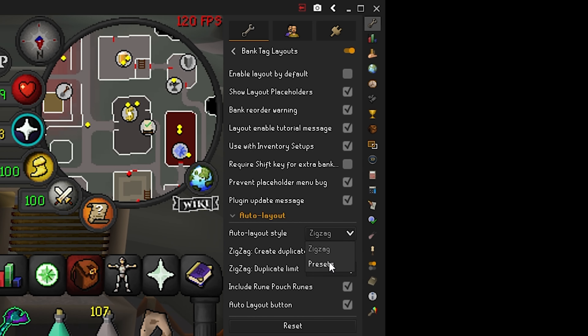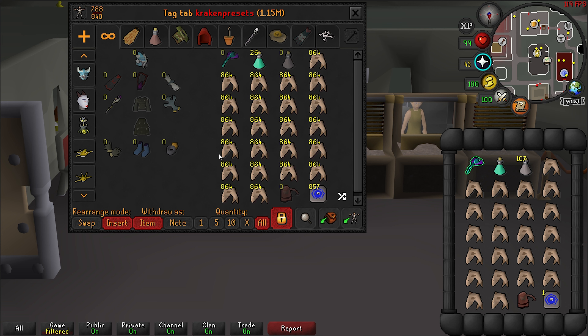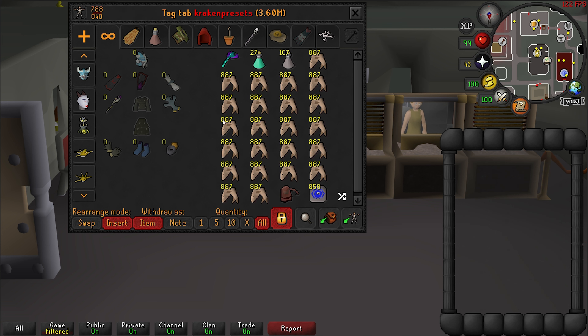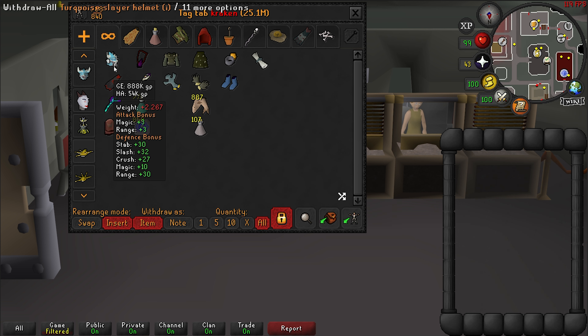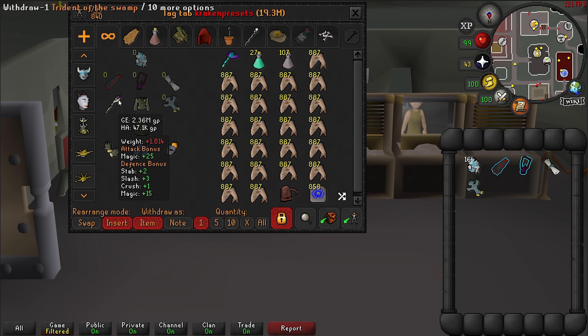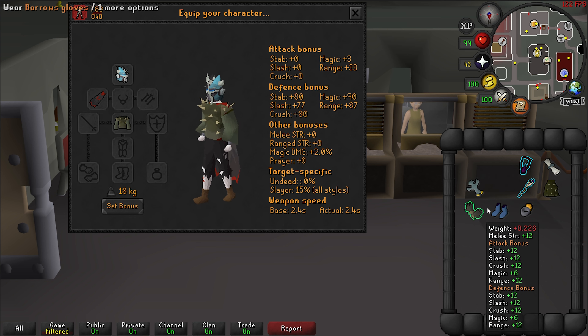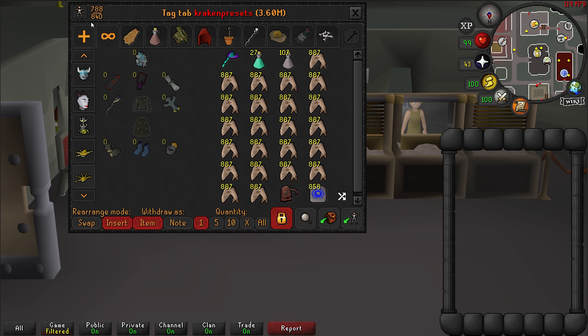To show the other layout style — in Auto Layout Style there's Presets. I created another Kraken tab here, and if I use this same setup and preview Auto Layout, it's going to look like this. Now this is not as efficient — instead of a zigzag mouse movement, here it's much more visually easier to identify that this is my gear tab. I just take out my gear and put them on like so.